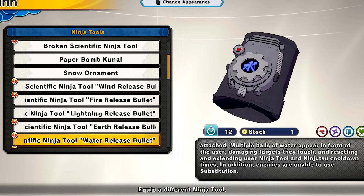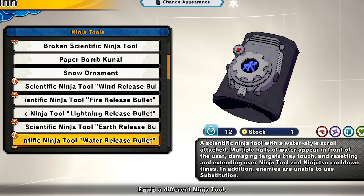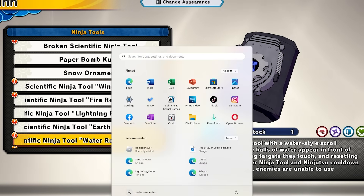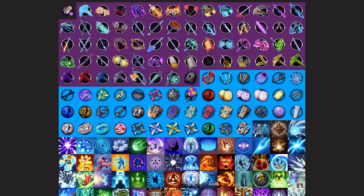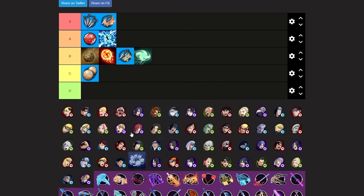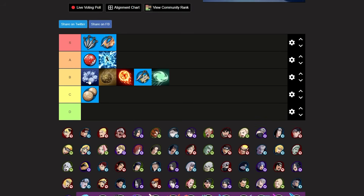Now we have the water release bullet. This puts water balls in front of you — once the enemy touches it they'll get sent flying down. It resets the enemy's ninja tool and cooldown times, and enemies are unable to sub. This tool is pretty good. I used it and made some cool deals with certain builds — it's really fire. I'd say this is the second best elemental tool, so I'm putting it at high B tier.